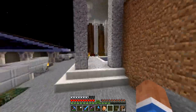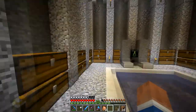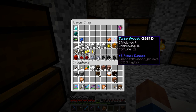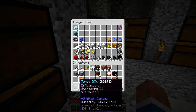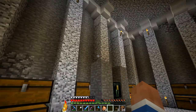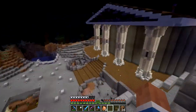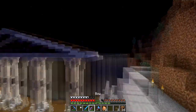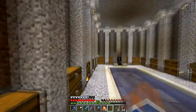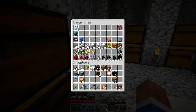He left the chest right about here, and he left us a new Fortune 3 pick, a Silk Touch 1 pick, and a beacon - oh, I left it at that other place we were just at. But yeah, thank you so much, it's amazing. I'm definitely going to be using this Fortune 3 pick probably tonight because I need to get more diamonds, as you can see.